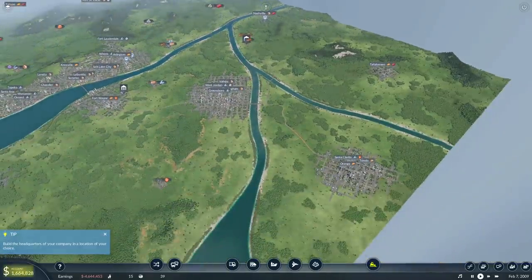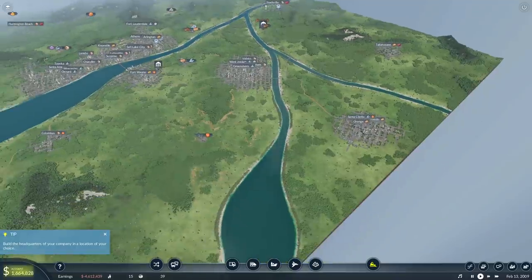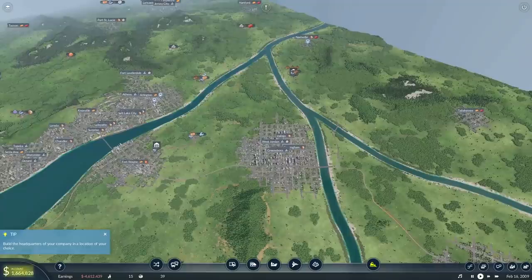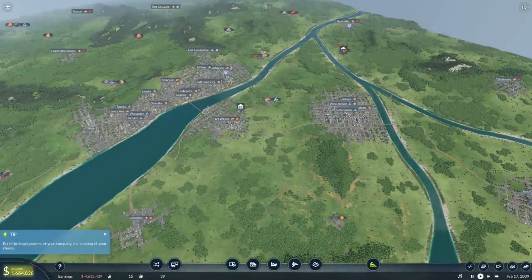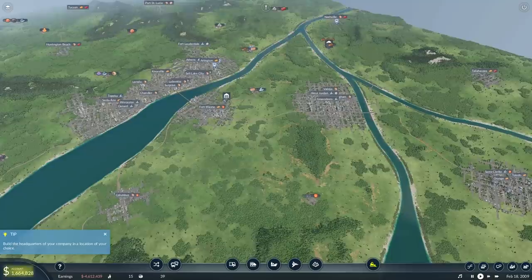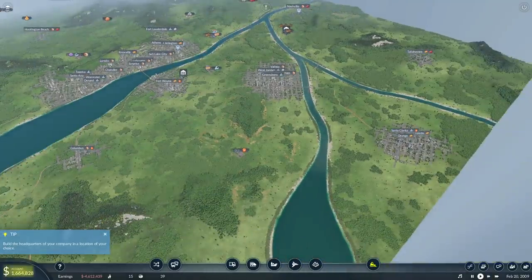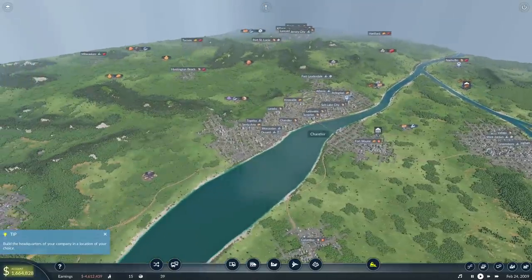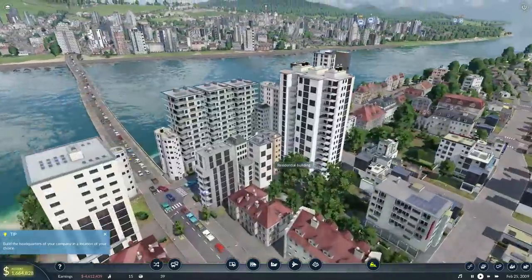We have several different towns. I should quickly mention — for some reason the mouse has disappeared, so right now it's in the middle of the screen. If I hover over Greensboro here or Fort Wayne, you can't really see it, which is going to be a little bit annoying for this video, but I'll try to work out what's going on for the next video. We have several towns — this is obviously our big main one, and we have middle-sized towns that break off, and some random small ones.